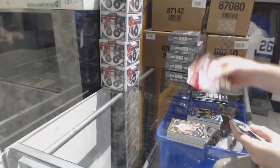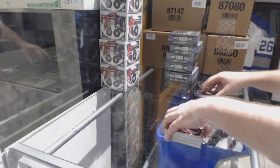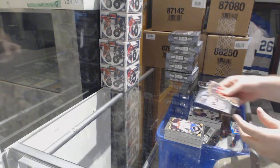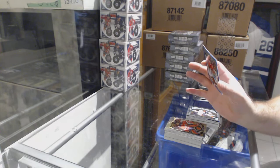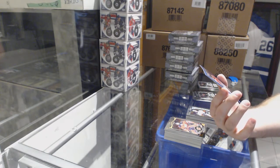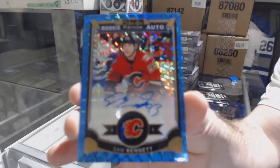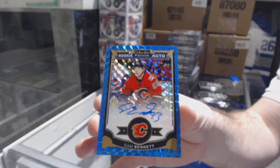We've got a team logos for the Avalanche of Joe Sackick, Linus Olmark for the Buffalo Sabres marquee rookie. We've got a Nick Ritchie for the Anaheim Ducks marquee rookie, and that's a good one — a blue cube auto rookie for the Calgary Flames numbered to 35, Sam Bennett blue cube auto rookie.